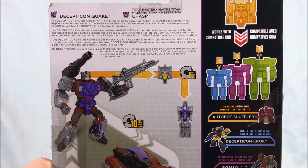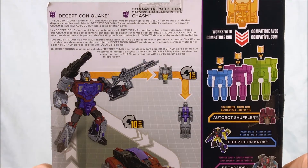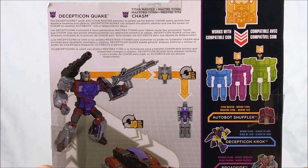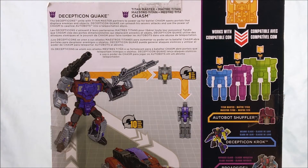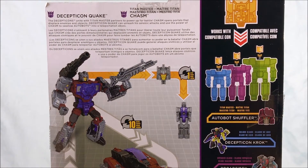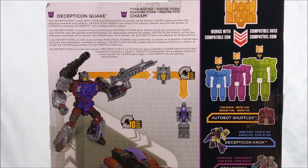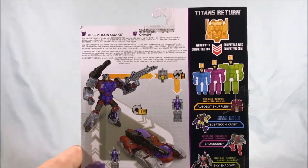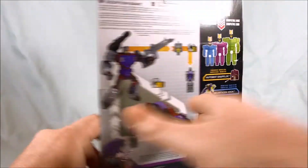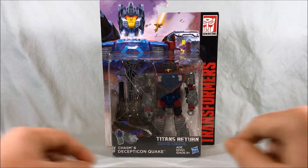Reading the description on the back: Decepticons unite with Titan Master partners to power up for battle. It says Chasm opens portals that displace enemies and objects. Decepticon Quake can unleash his seismic attacks and use the power of Chasm to swallow Autobots into a teleportation abyss. So look out for that — that sounds dangerous. I'm very excited to get this guy out of the packaging, so let's do so and take a closer look.